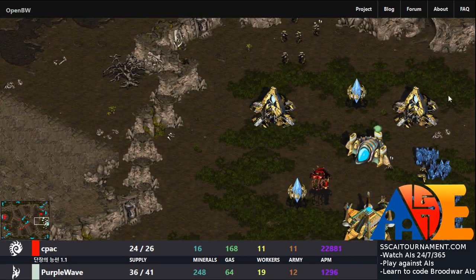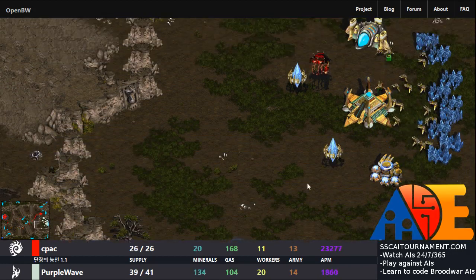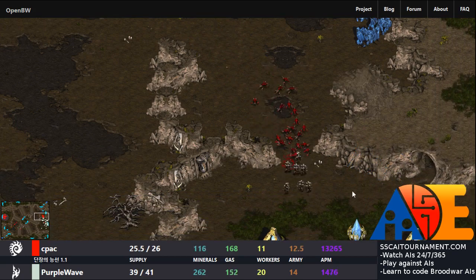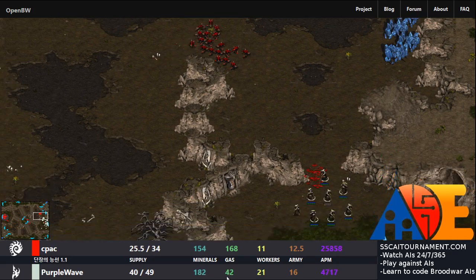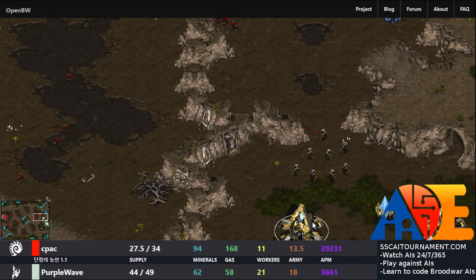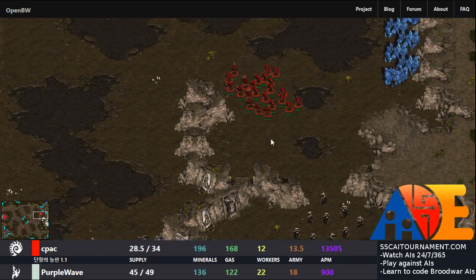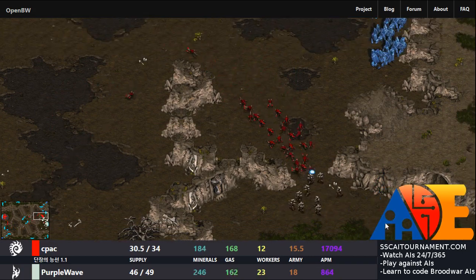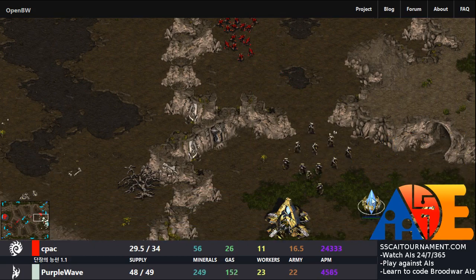Protoss is going for some kind of transition into technology — going for ranged units, which will of course be of benefit. The Zerg is attacking, but in this narrow choke only two or three units can attack at a time. These Protoss units have higher DPS — higher damage per second — they do more damage. The rate of attack is not higher, but they do more damage. The Zerg keeps pushing, but it's really not working.